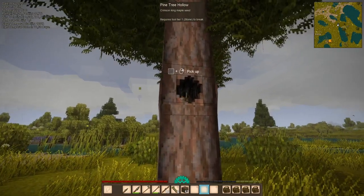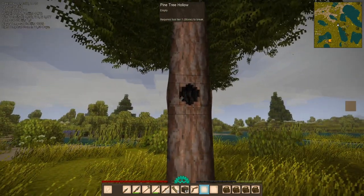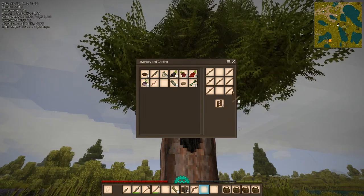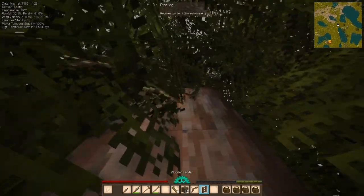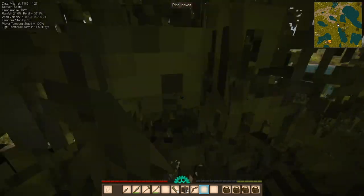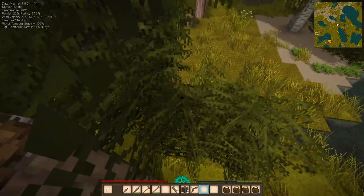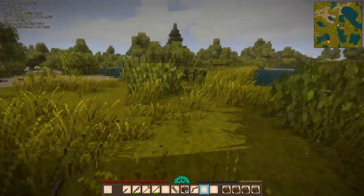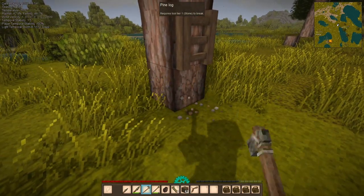I want to collect these because this is also introduced by a mod. I'm going to invest some sticks in a ladder so I can collect more sticks, and I'm going to chop down this tree. I noticed there's some material here that I can collect and use as a different source of fuel.